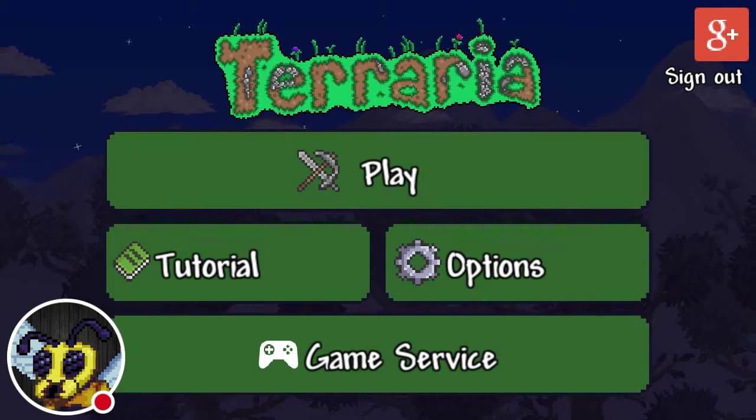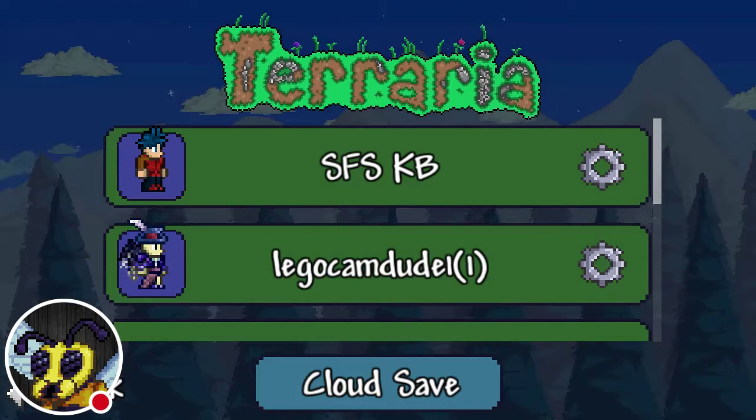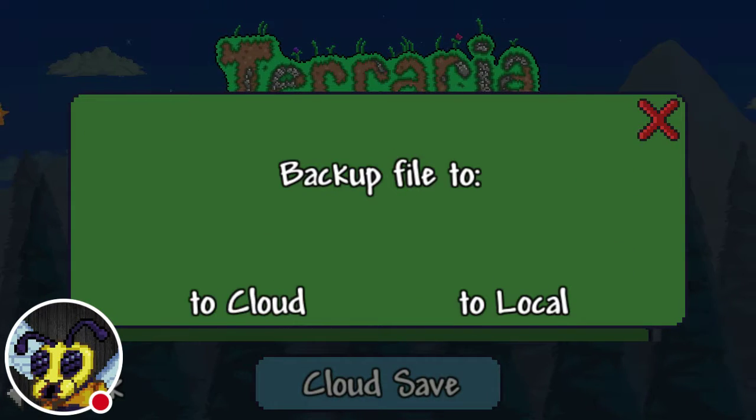This is something I love. To do your first one, I decided to go to Play Games, find your character, close the selection class, go back, and then click to cloud.